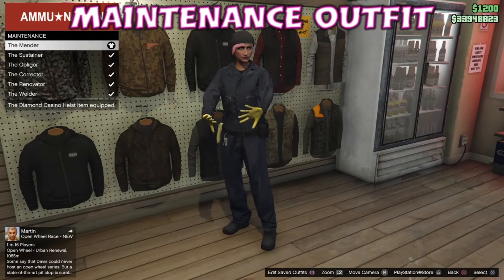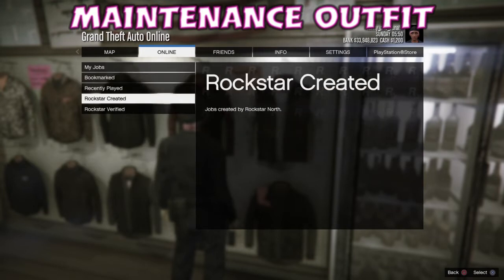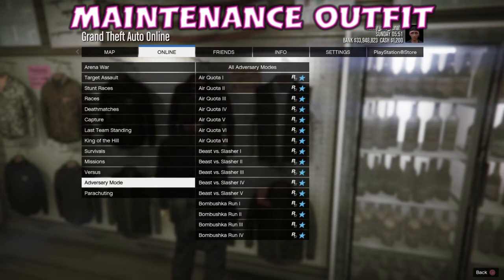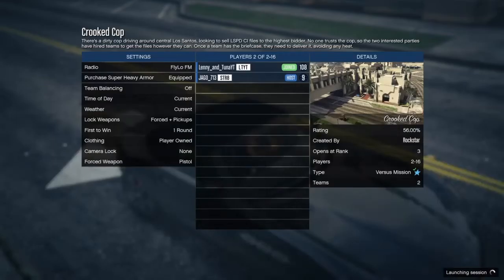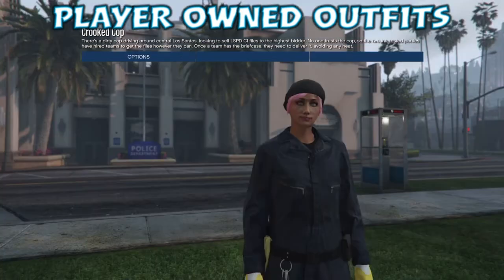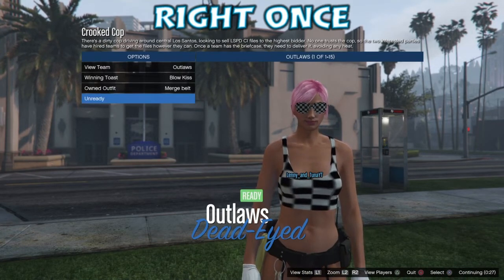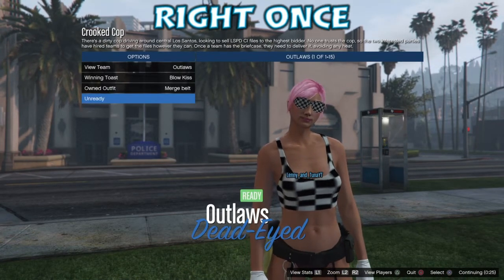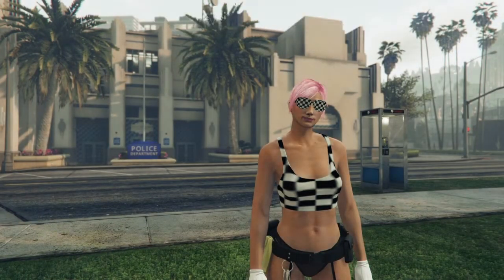So I'm just going to put on the maintenance outfit because we're going to merge a belt — that's why we had the black utility vest on, because it is the belt merge component. We're just going to start Crooked Cop, and once we're in Crooked Cop we're just going to make sure it's on player owned outfits as always and we're going to go across once. You can do multiple outfit transfers with this one, so that naughty outfit that we are not allowed to have on our channel anymore is available during this glitch without deleting your character.